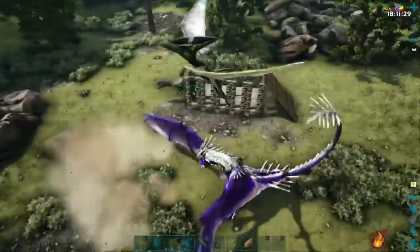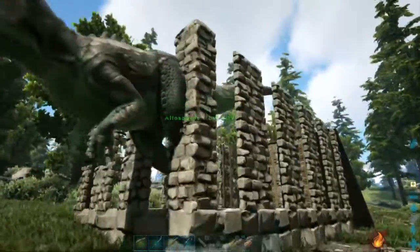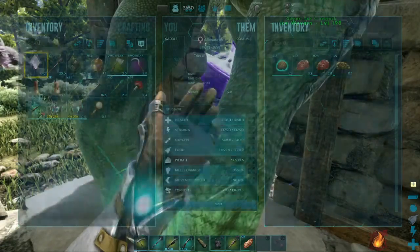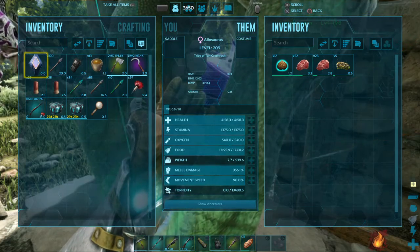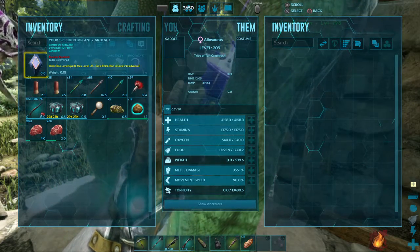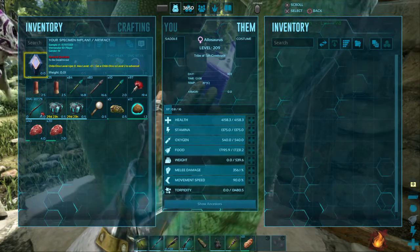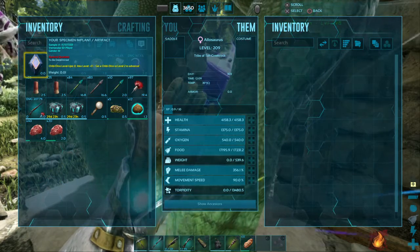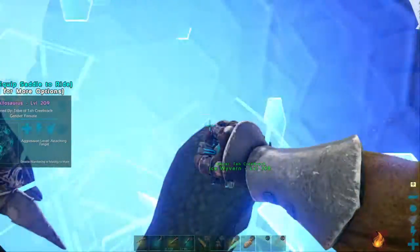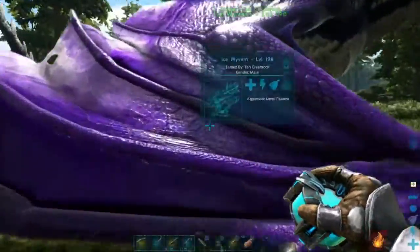Anything dangerous down here? The allosaur's for backup if anything is dangerous. It should be a 206 or 209 - and it is a 209. Did it get any good stats? It's got 4,100 health, 1,300 stamina - better stamina than any other allosaur but that's not really important. Better food stat. Stamina and food - not that great. But it's tamed now, I'm taking it home. A 209 female allosaur - good for eggs later if I get to raising up a bunch of allosaurs.